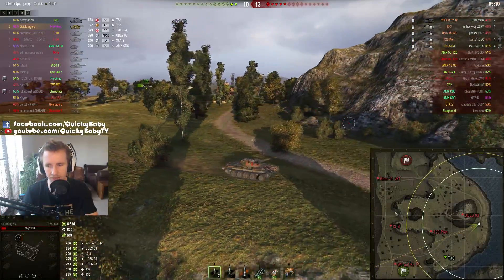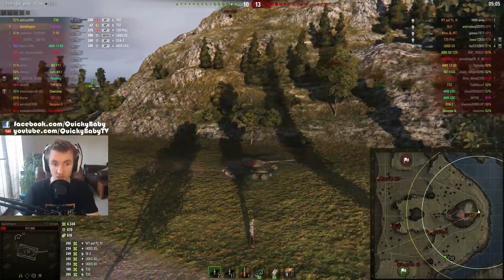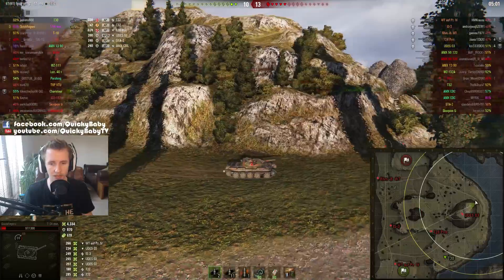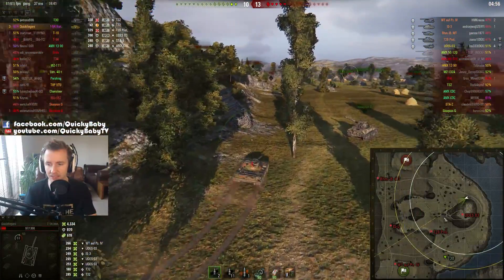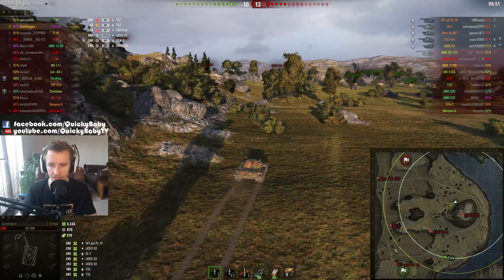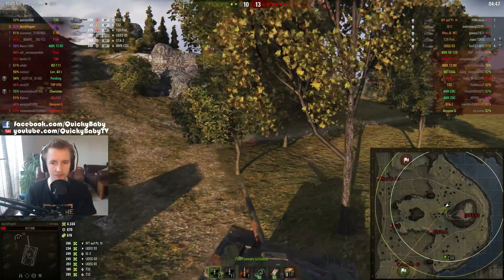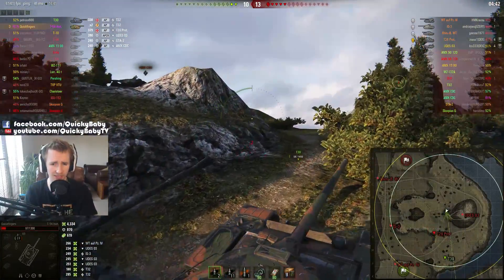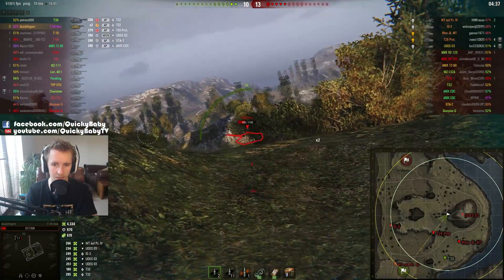Unfortunately the T30 is finding out that if you fall all the way to the back of the map in a tank with not very good view range and not very good camo rating, the sneaky tank destroyers are going to be able to pick you apart. He should have sat in this location and protected that ridge — I would have been able to snipe back here, stop them from getting into the base, and we would have been in a much better position. However, seeing how he did fall to the back of the map and is being picked apart by tank destroyers two tiers lower than him, I have to try and take matters into my own hands.